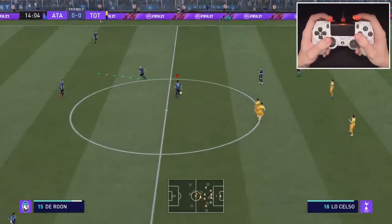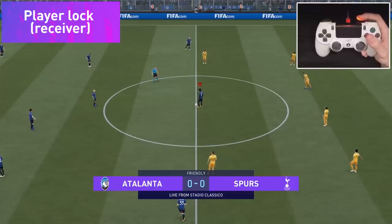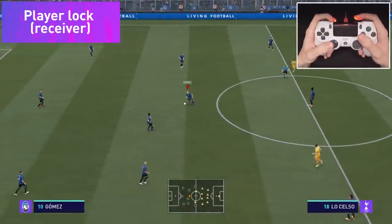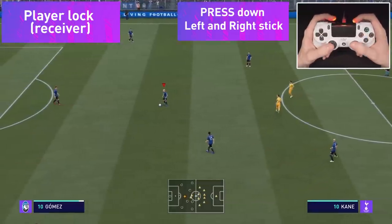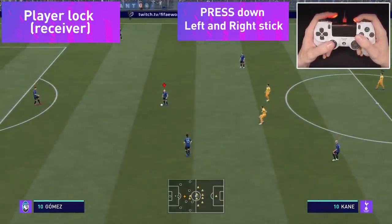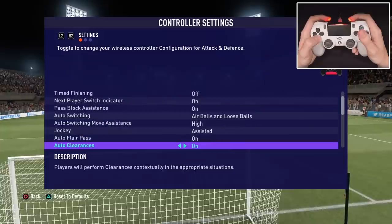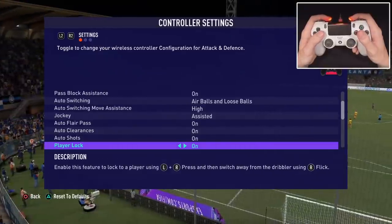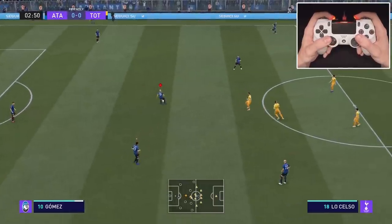Here comes the second method, which is a bit more tricky but can become very useful - and that is player lock. You have to press down both sticks at the same time to activate it. You'll see a marker pop up over the player's head, looking like something from The Sims. If you don't like this mechanic, you can just turn the player lock setting off.